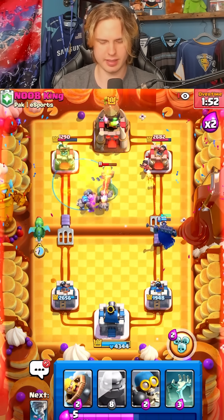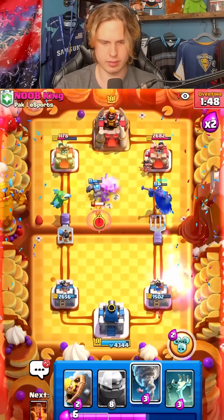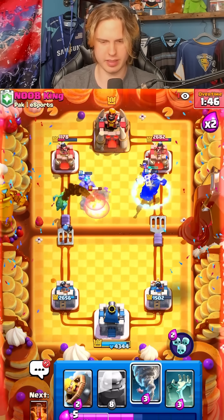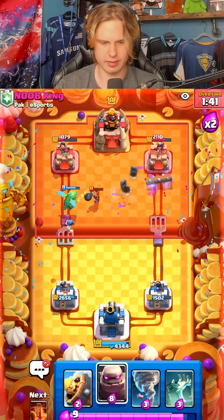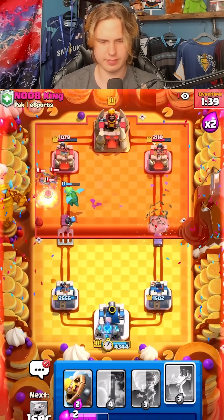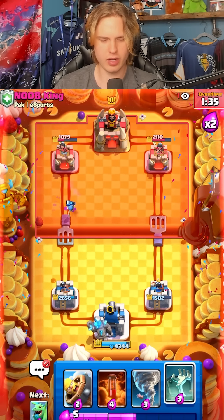Let's go for a baby dragon over here and let's go for a bomber. Let's pop this ability on the right. Let's go for golem. Come on, berry pop off — go, barry go!